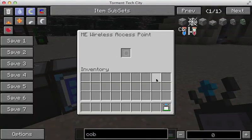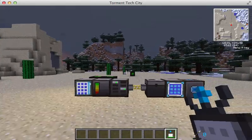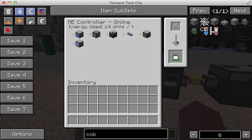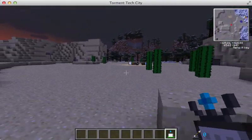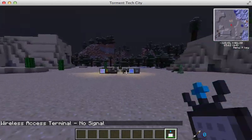Here we have our wireless access point. Now, if you have a wireless access terminal, as we're holding here, then you can access the network from the surrounding area. To pair it, you go to the controller and drop your wireless access terminal in right here, and it pairs that way. If you don't do that, you can't access the network. You can access it from a certain number of blocks away, but there's no signal when you try to access it too far out, so you have to be fairly close — basically within your base and not any farther.